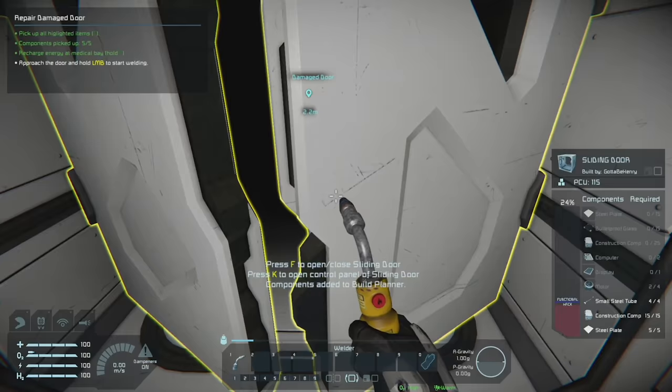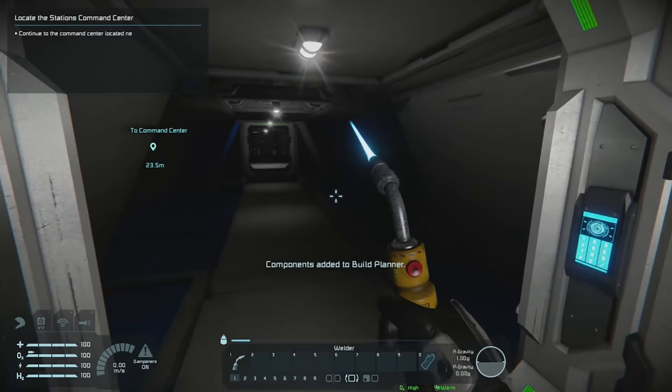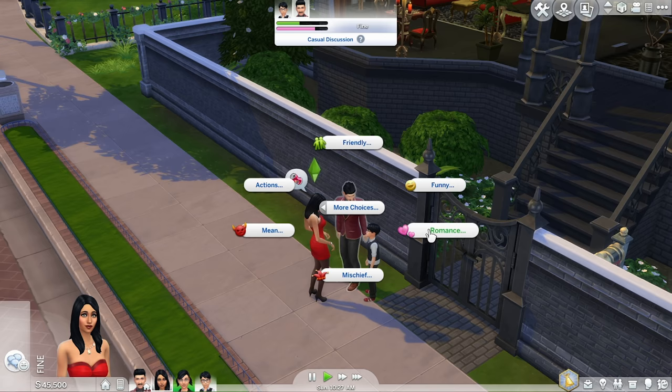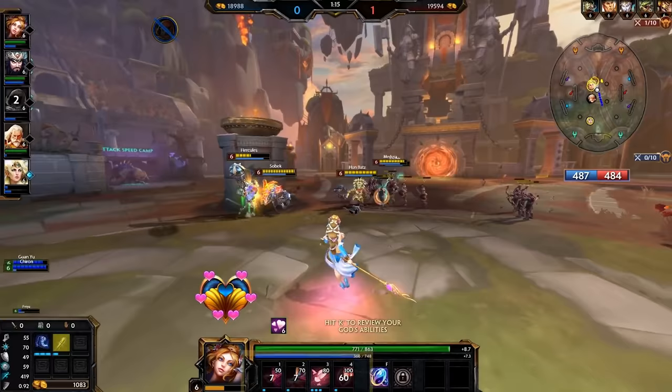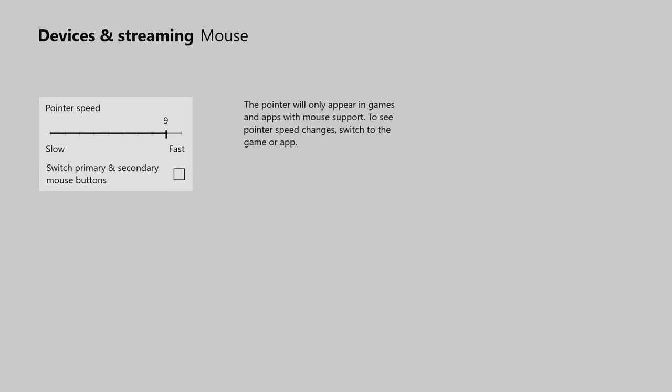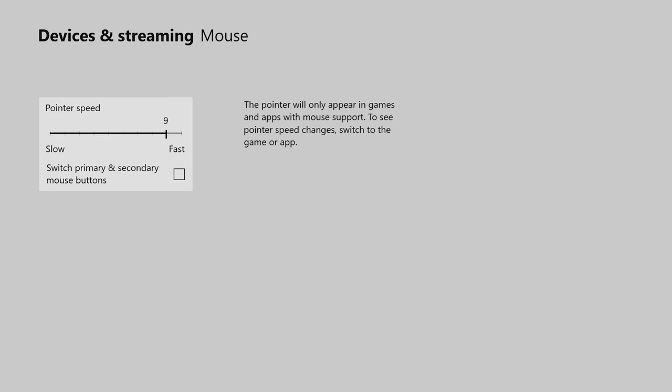So how does it work? The answer is actually very simple. Pick up pretty much any USB mouse or keyboard, plug it into the USB port on your console and that's about it. A couple of extra handy tips before we get into the games though: the Windows key basically becomes your new Xbox button, and if you want to tweak mouse controls you can adjust pointer speed in the devices and streaming settings menu and even switch left and right mouse buttons if that's your thing.